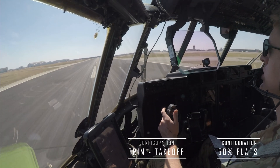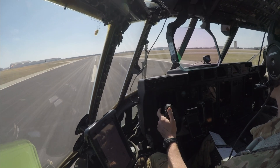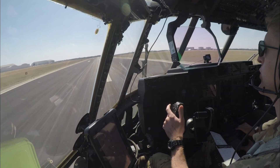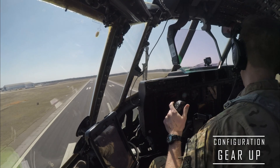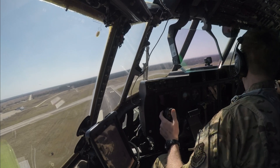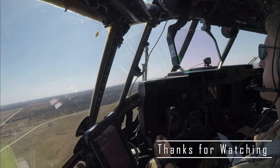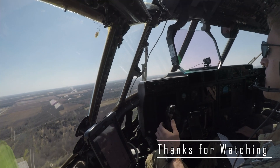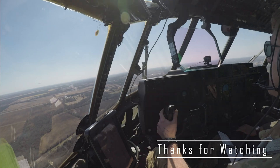Flaps 50, set trim. Power set. And rotate. Runway heading up to 3,000 — roger. Aegis 2-1 contact Waco departure. Aegis 2-1 pushing departure. Turn right heading 0-5-0.